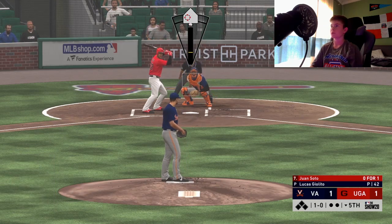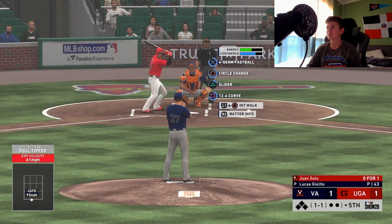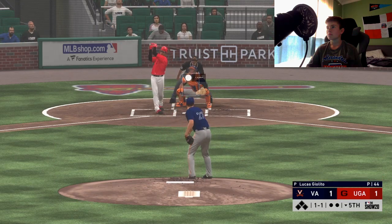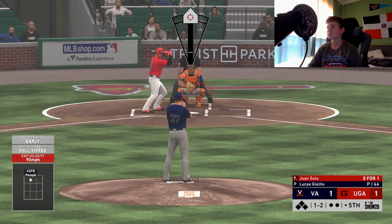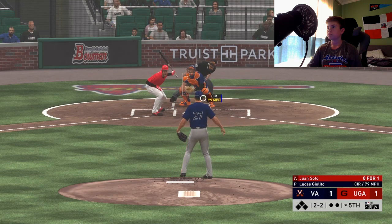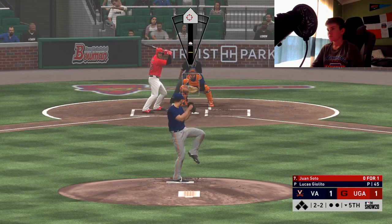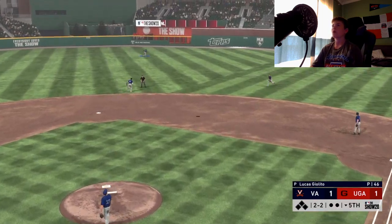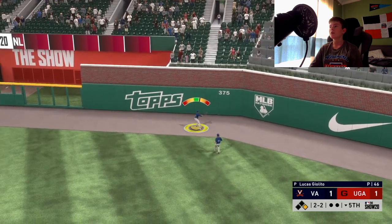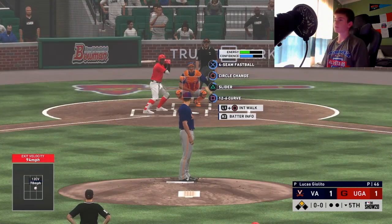Now facing Juan Soto, who's 0-for-1 today. That evens it up, 1-1. He fouls this one off, 1-2. Soto shuffle — I love the Soto shuffle. Let's go Nats, by the way. Curveball — oh my gosh, he could have hit that a lot deeper. That probably will get out. What are you doing, Griffey? I pressed triangle, not circle. Throws to first — doesn't matter anyway.